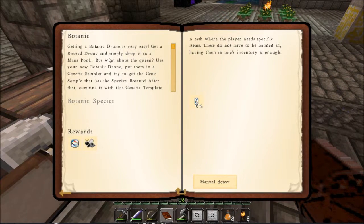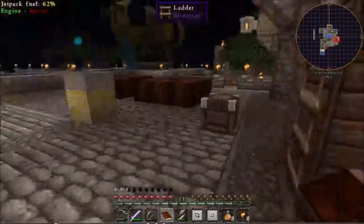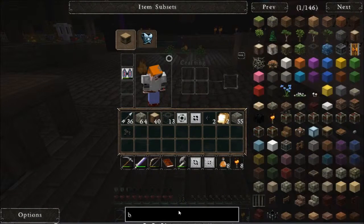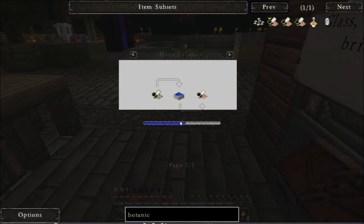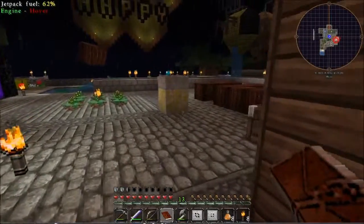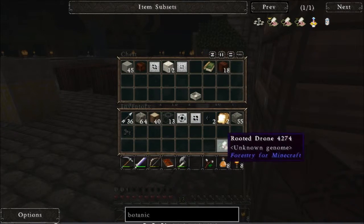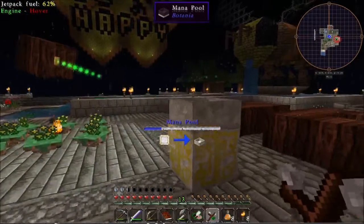The Britannic drone is very easy — get a rooted drone and put it in the mana pool. That's the first step and I think it's going to work. Now, if you look up the Britannic drone, what I'm worried about is it says you need half a mana pool — or maybe a weak mana pool. It looks like more than half a mana pool to make a rooted drone into a Britannic drone. Now I haven't got half a mana pool — barely a quarter.